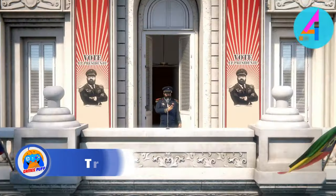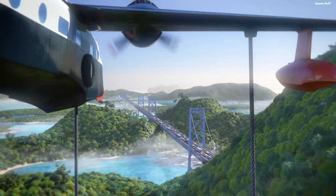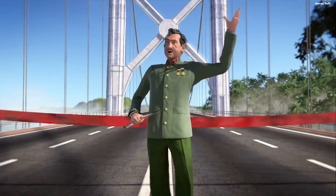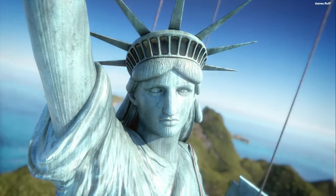Number 4 we have Tropico 6. You may choose to either attempt to keep the peace or become a tyrannical dictator, as the game's many options provide you with a lot of leeway. The islands in Tropico 6 may be governed for the first time and linked together by bridges and innovative modes of transportation including aerial cable cars.